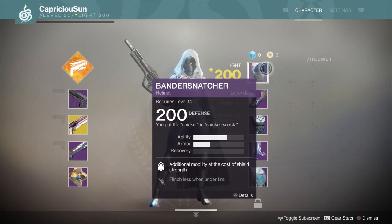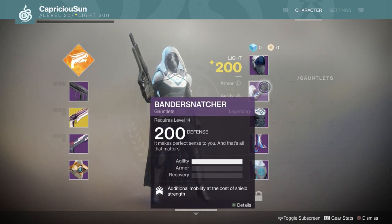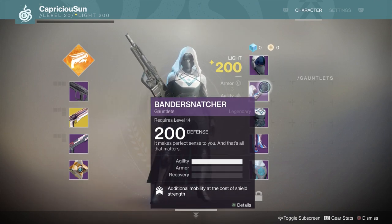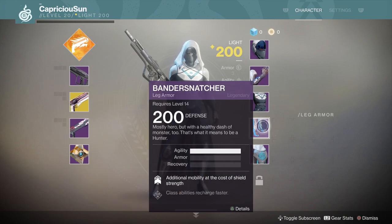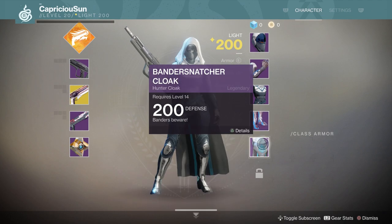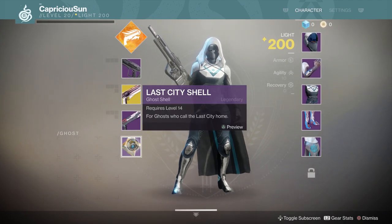Let's start off with armor. It seems that intellect, discipline, and strength are gone. Instead, the armor that you wear will now affect your armor, recovery, and agility stats. This is noted where you would normally see the intellect, discipline, and strength stats in the Destiny 1 UI. Armor, recovery, and agility still do the same thing that they currently do.